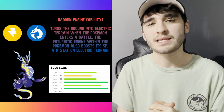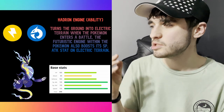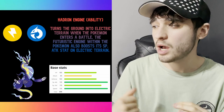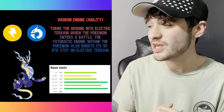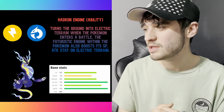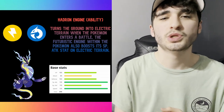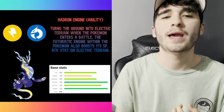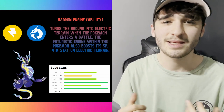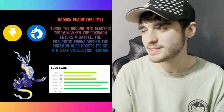When it comes to Miraidon, he once again has 670 total base stats. His individual stats: 100 HP, 85 Attack, 100 Defense, 135 Special Attack, 115 Special Defense, and 135 Speed. So he is much more of a special-type Pokémon. If you want to deal with him, make sure to use special-type moves, because he will do a hell of a lot more damage. If you have him up against a physical defensive Pokémon, he is probably the Pokémon to use.